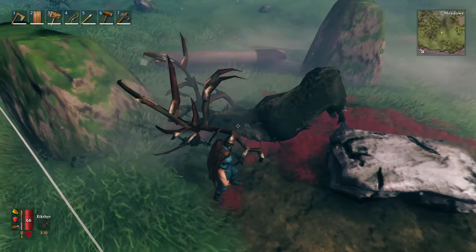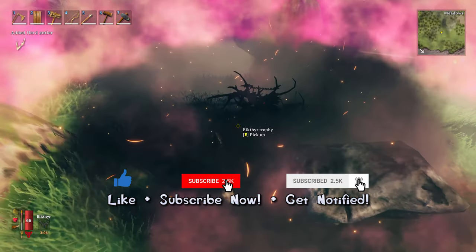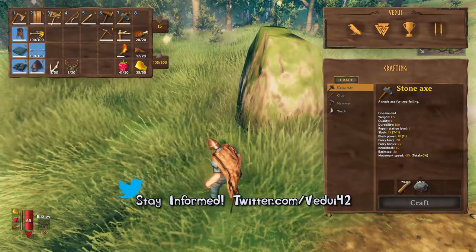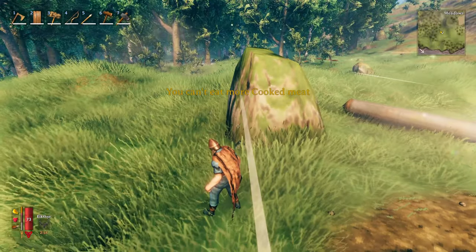Once you've killed him, he'll give you some trophies and everything like that, and he will unlock the Stackbreaker. We should eat something actually — getting a little bit hungry here. First step done.